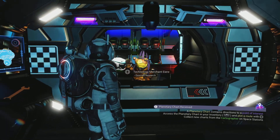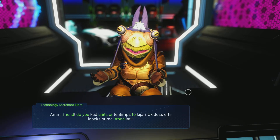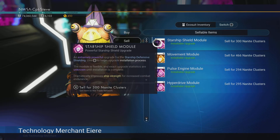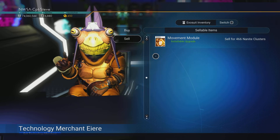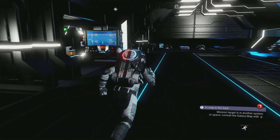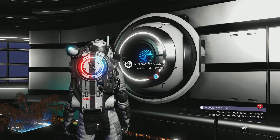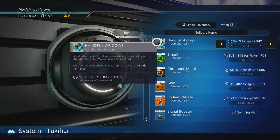Let's head over and sell some of these to the vendors. I've got an S-class module I want to keep. Scrapping ships is a good way to get nanites — you'll lose around five million units each time, but you'll gain well over a thousand nanites. Swings and roundabouts.